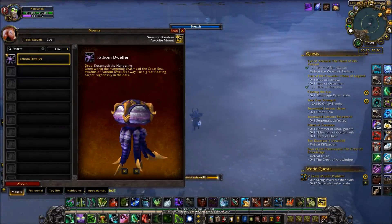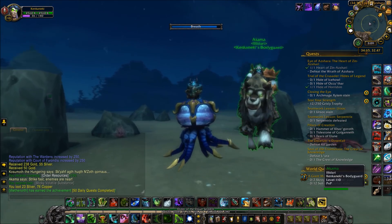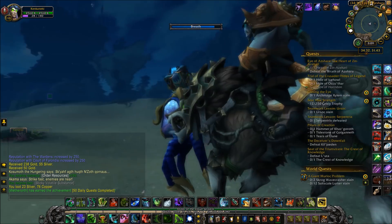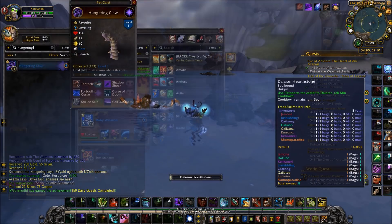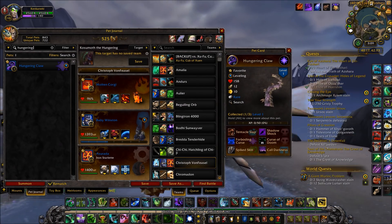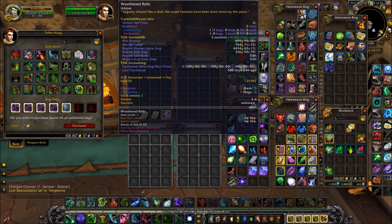The next two methods involve some of the Legion secrets that were uncovered throughout the expansion, the first one being Kosumoth the Hungering. The cool thing about unlocking Kosumoth is that you not only can get this cool mount, but you also unlock a weekly world quest that sometimes gives you a Hungering Claw pet. And unlike the other methods in this video, once you unlock the world quest with one character, you can get this pet multiple times with that character. YouTubers such as MadSeasonShow have done comprehensive guides on how to unlock this world quest, so be sure to check that out.